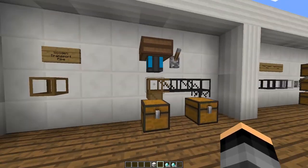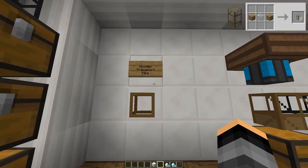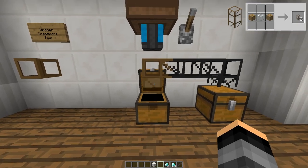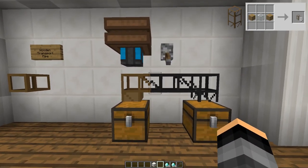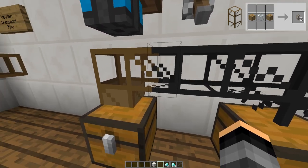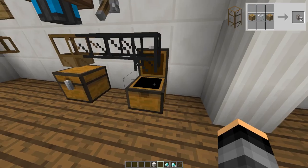Let's get started. The first pipe I'm going to be showing you is the wooden transport pipe. This pipe is used to extract items from inventories. To use the pipe, place it next to an inventory and connect another type of transport pipe to it. I will be using cobblestone ones. Then power the wooden pipe and use something like a redstone engine or pipe pulsar to extract the items.